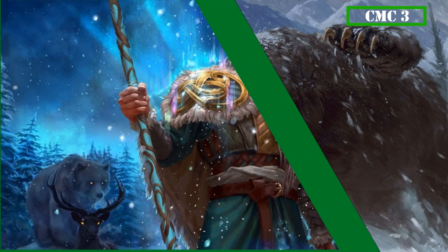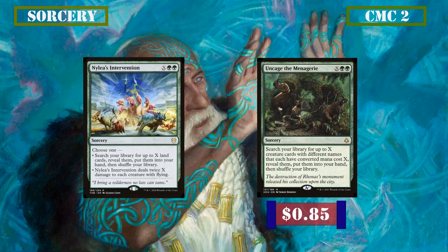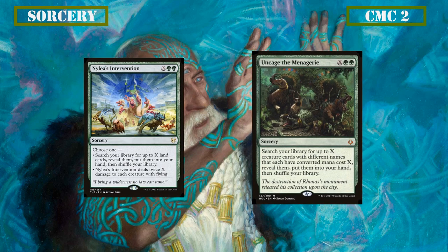That wraps up our instants, so let's move on to the sorceries. We have Nylea's Intervention, costing X and green, which lets us search for X land cards and put them into our hand, or deal twice X to all flying creatures. The land tutoring is nice since we're running a mono-green deck with good utility lands this can fetch, and the option to purge flyers is situationally useful. Uncage the Menagerie also costs X and 2 green, letting us tutor to hand X creatures that cost X with different names — so 1 CMC-1 creature, 2 CMC-2 creatures, etc. We're running a lot of CMC 2 and 3, so casting X equal to 2 for Death Touch or Infect creatures, or 3 for Evolution Sage and ramp creatures, is great for us.